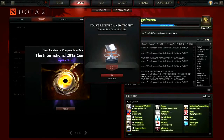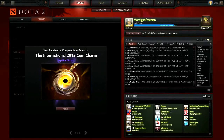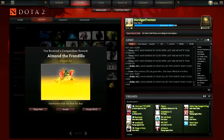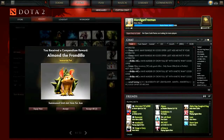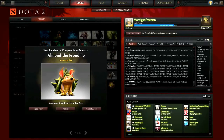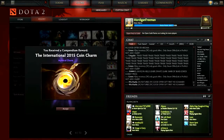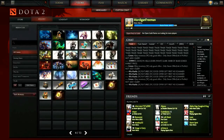We got a trophy straight away, and we got the International 2015 coin charm. We also got the immortal pet — Armadillo the Front Dealer. I think you can add Axe, Bristleback, Centaur Warrunner — I think there's more but there you go. The coin charm as well.